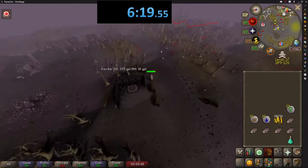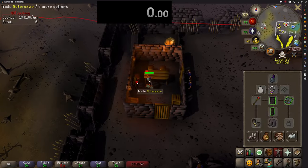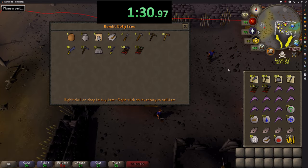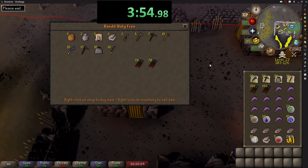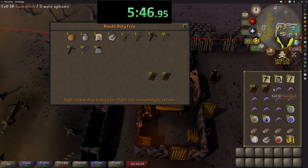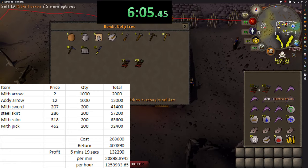It's probably possible to push that up to 3 million GP per hour with practice buying the right items, but of course you also need to account for the time it takes to buy the items off the GE. To show you this with limited risk, I took out every stack of items that cost over 100,000 GP, leaving just these items. The total cost was 268,000 GP and they sold for 400,000 — a profit of 132,000 GP in just 6 minutes, which is still 1.25 million GP per hour. They took almost as long to sell as the first load, because most of the time used is just hopping worlds and a few extra clicks per world hardly affects it. So if you can find a bunch of cheap items on Alchmade, you can probably still make 2 million GP per hour with more cheaper stacks.